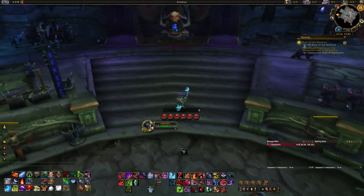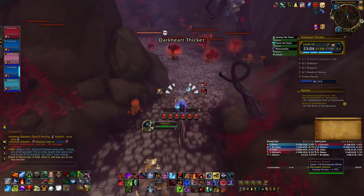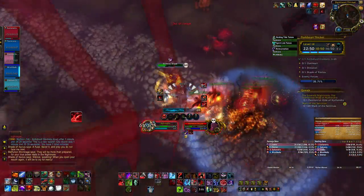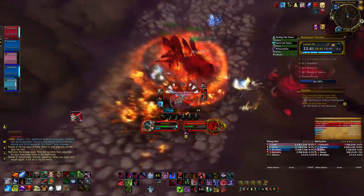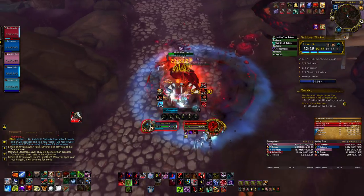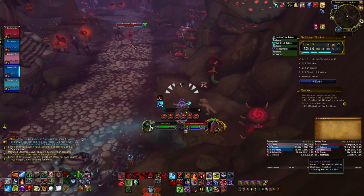Here's a demonstration in Dark Heart Thicket. I drop Death and Decay on the pack, Blood Boil for the disease, Marrowrend to get Bone Shield up, Heart Strike, then Death Strike to heal. I'm building runic power for Bone Storm, so I use Vampiric Blood to survive while doing that. I Heart Strike up to 100 runic power, then use Bone Storm. The key is managing Bone Shield stacks — staying above 5, not wasting any by not casting above 6 or 7 — weaving in Blood Boils and Marrowrend as needed.